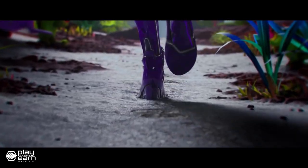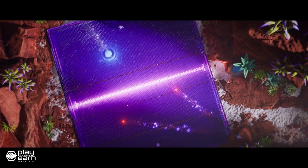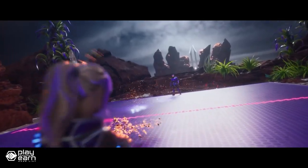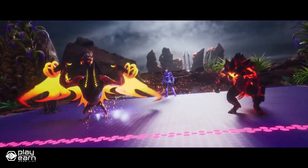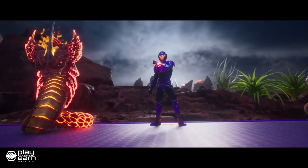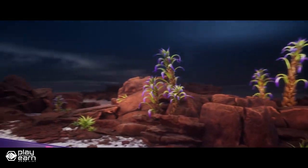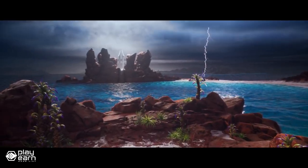Similar to other RPGs, the class of your Illuvial determines how it performs in combat. Once you've captured some Illuvials, you can then participate in the second aspect of the game, which is the auto-battler arena. You place your units — in this case the Illuvials you own — on the field, and when the round starts, they fight against the other team. Their affinities and classes are important here, because if your team has more synergies with each other, they will unlock bonuses in the fights.